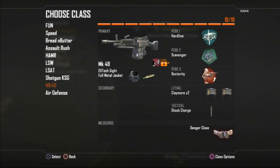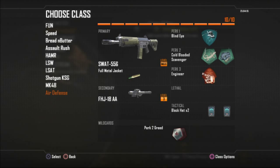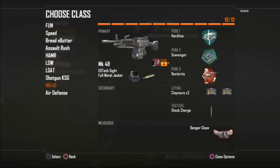My MK48 class is more defensive — I've got Claymores, Shock Charges, and Scavenger so I can replenish equipment and always have plenty to put down. Then there's my ultra-defense class: I've got Blind Eye, Cold Blooded, Scavenger, and Engineer. Scavenger lets me replenish Black Hats, and I've got launchers so I can consistently take stuff down and have plenty of ammo. I also put Full Metal Jacket on the SWAT so if I need to shoot at choppers I can do that.